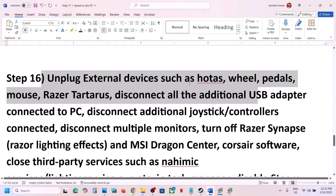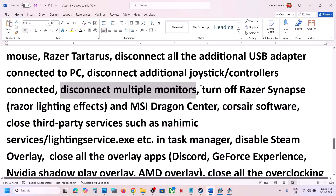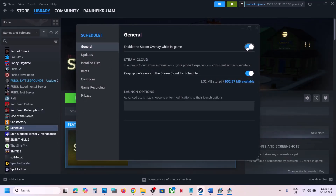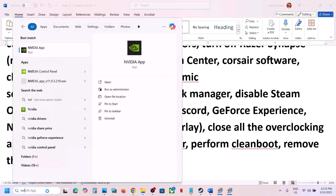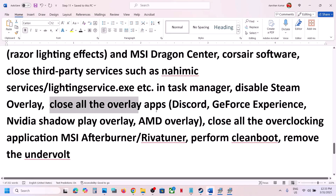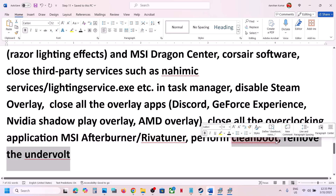The next step is to unplug all external devices such as steering wheels, pedals, USB adapters, and extra controllers. If you have multiple monitors, try launching the game on a single monitor. Close any third-party services or applications. Disable the Steam overlay by going to the game's Properties in Steam and turning off 'Enable the Steam Overlay While in Game'. Also disable overlays in Discord settings and in the NVIDIA app. Close any overclocking applications like MSI Afterburner, and remove any CPU/GPU undervolt settings.